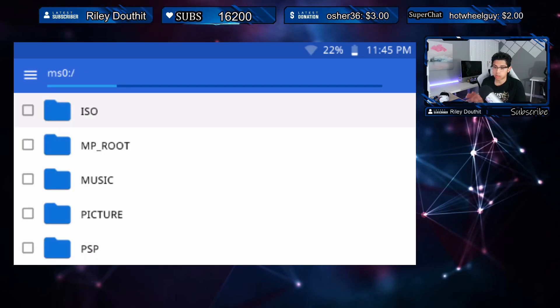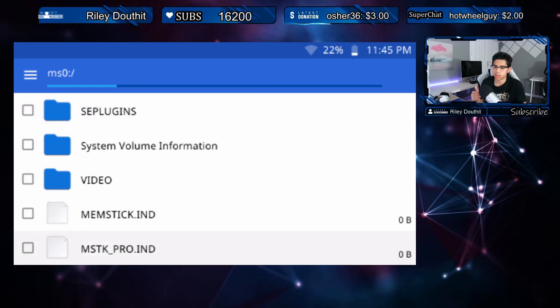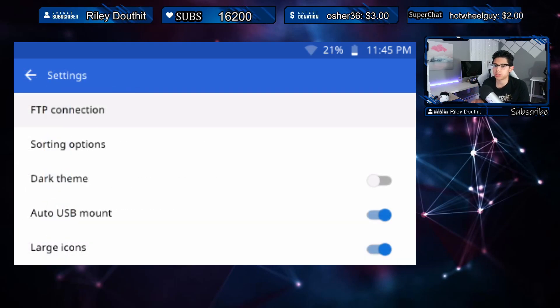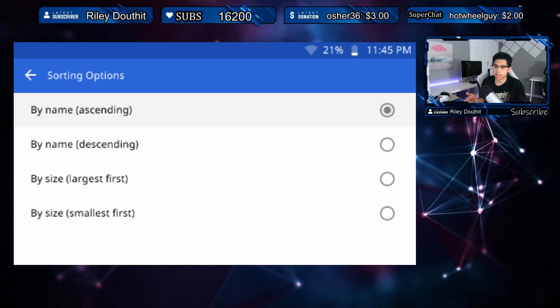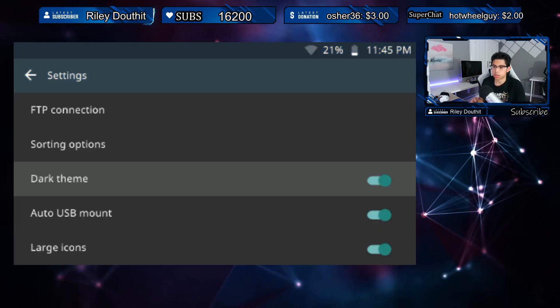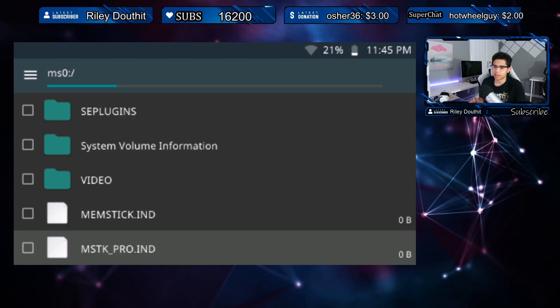When you first launch it, it should look something like this — you'll have large icons, and scrolling down will take you to all the folders. What you're seeing on the MS0 is everything that's on your memory card, which is very nice. Pressing Start takes you to the settings. We have the FTP connection, which is awesome — I'll show you that in another video. We also have a sorting option: by name ascending or descending, or by size largest or smallest. And there's a dark theme — very nice, clean look.